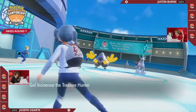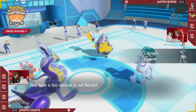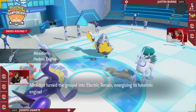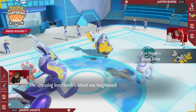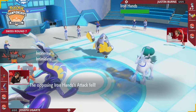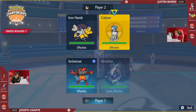Heading to Game 2. Here we are with Iron Hands and the Calyrex Ice Rider on the field — two of Justin's slower Pokémon to start turn one of Game 2 — against Maraidon and Incineroar for Joe. Fake Out pressure on both ends of the field here with Incineroar and Iron Hands on the other end, and that'll be the Electric Terrain as well, boosting the attack of Iron Hands.